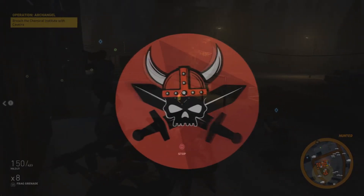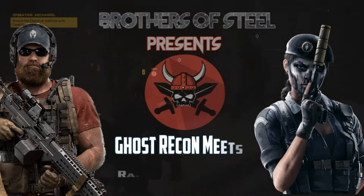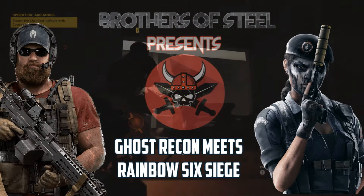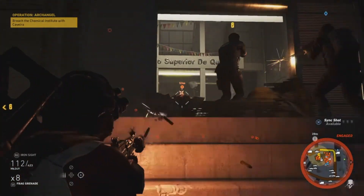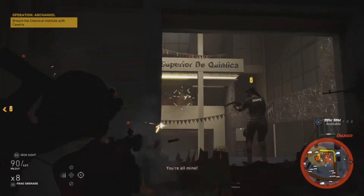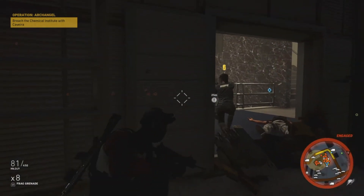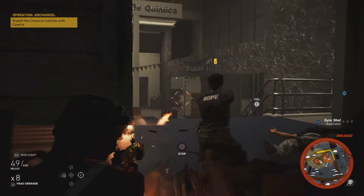Hey guys, welcome once again to the Brothers of Steel, and this week we are totally back into Ghost Recon Wildlands. This new Rainbow Six Siege DLC is a two-part PvE mission called Operation Archangel. Though the mission is pretty straightforward, we are going to give you some tips and some perspectives as to how to get through it faster, especially if you are a returning player.